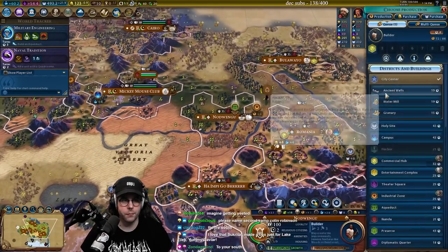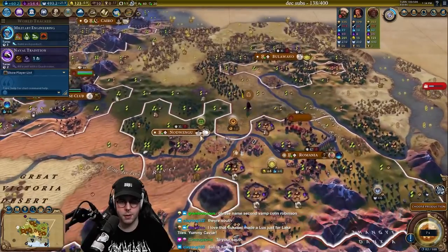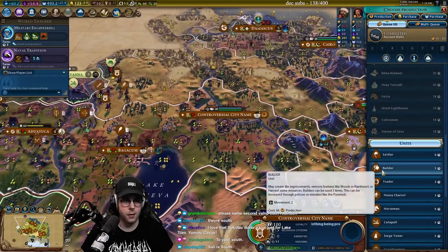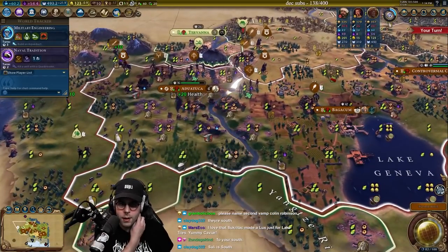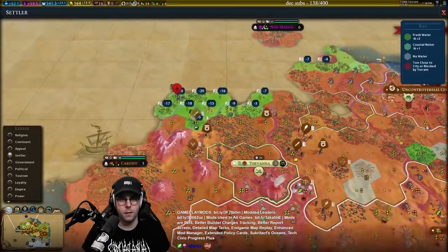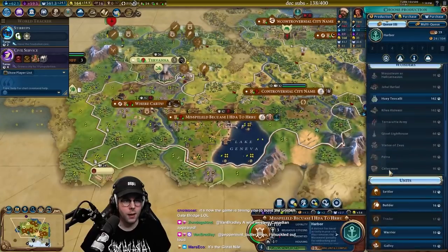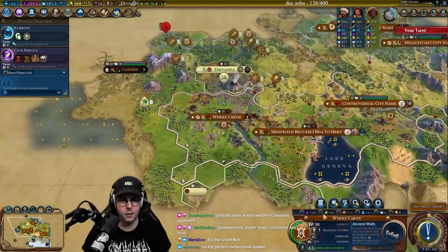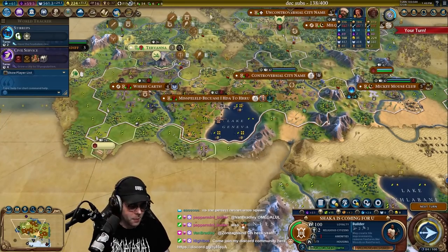We'll grab a market in here too. Builder, Commercial Hub — we'll get this builder up. This city needs some production. This city can grab maybe a trader and a builder. That's the Gaul — that's Ambiorix right here. Since there's loyalty over here and the Ottoman Empire's over there, let's grab some builders in all of these cities. This is our little breather. Let's go find everyone else — this is a Pangea map, so we should be connected.